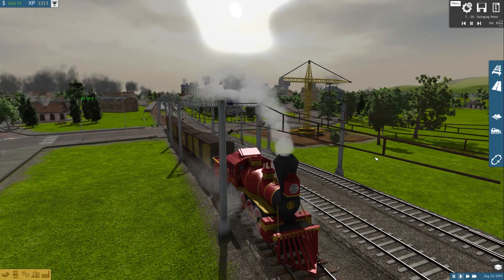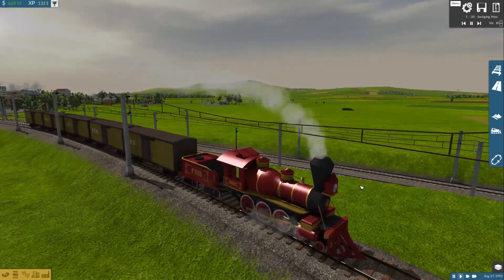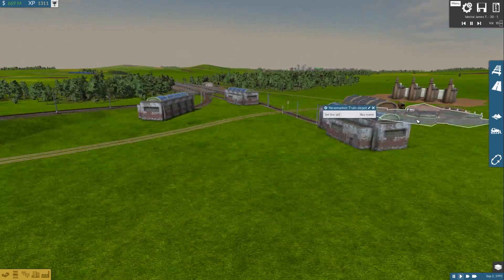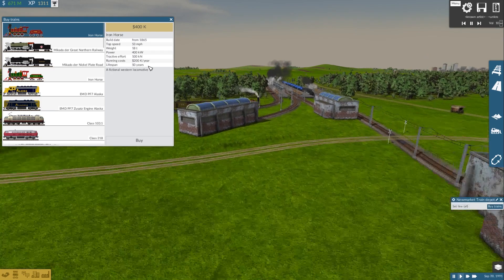Chronologically, this is the first vehicle from the Iron Horse pack — a fictional 460 steam engine with fictional box cars. It's called the Iron Horse — a fictional steam locomotive with a top speed of 53, costing 400k, build date from 1865 (probably should be limited to around 1890), weighs 18 tons, 400kW of power, tractive effort of 100, running cost of 200, and a lifespan of 50 — though 30 is probably more accurate.